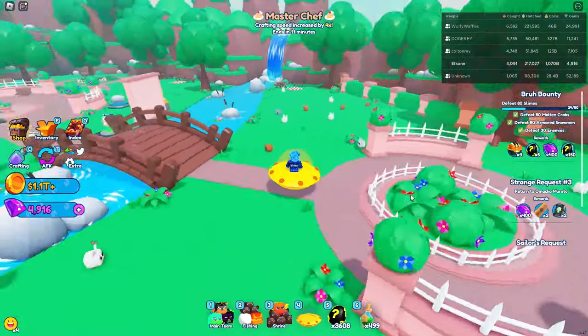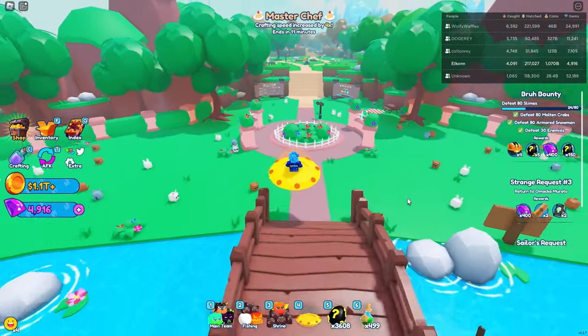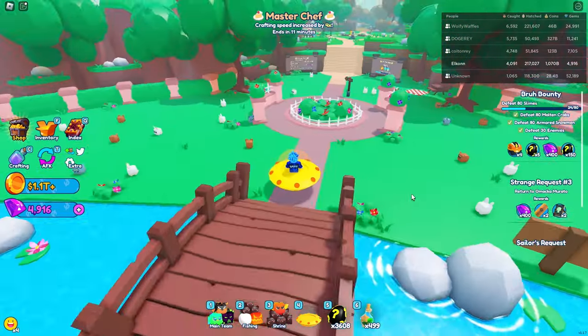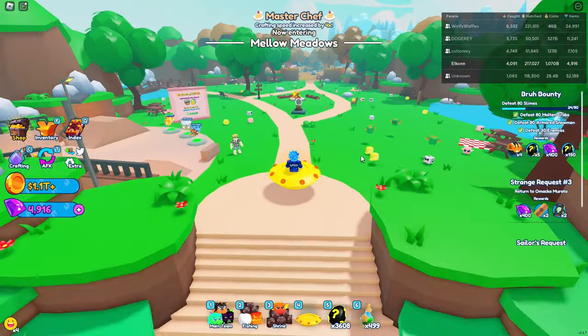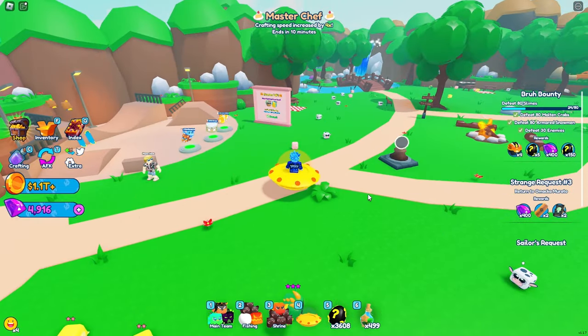Now on to the rarest secret pets in the game. These are actually called Super Secrets — they're not labeled secrets, which is why I didn't put them in earlier. These Super Secrets are the rarest of them all, and they will not even show up when you pull out an egg to see the chances for a secret pet up top. That's why they're called Super Secret Pets.